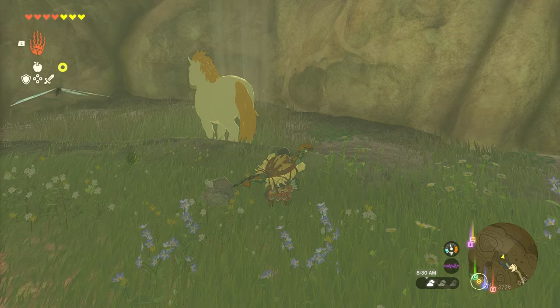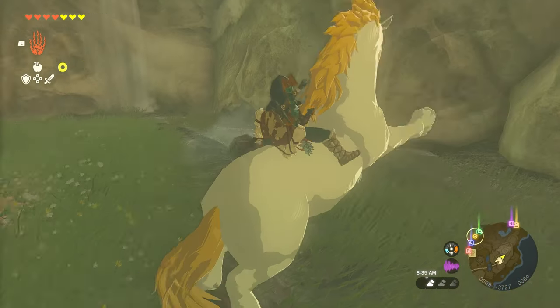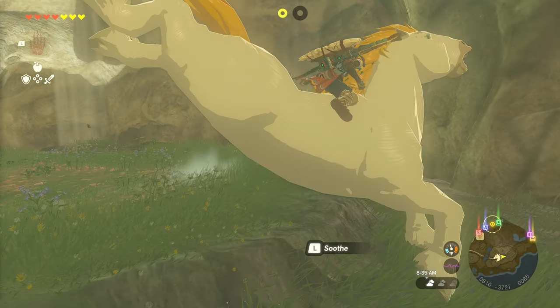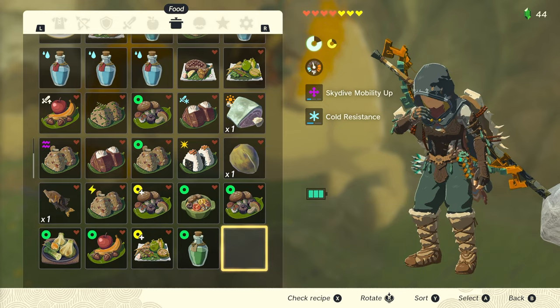It's pretty easy to sneak up on and initiate the tame attempt. You'll then need to rapidly tap the left bumper and pause on one or maybe two occasions to use stamina replenishing consumables in order to tame this horse.